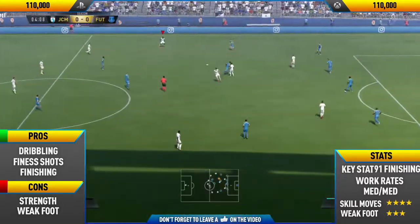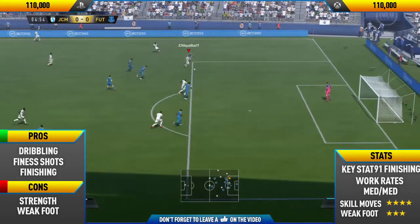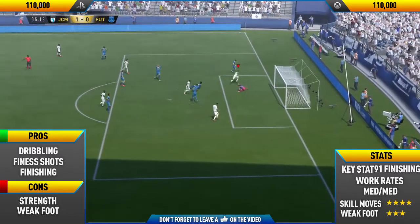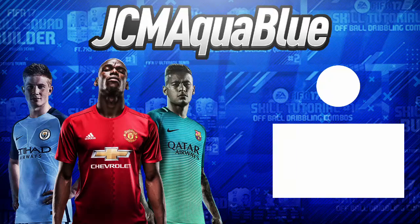Getting into his key stats: he has 91 finishing. He has medium-medium work rates, which for a striker isn't the best, but in-game it honestly just felt like he had high-low or high-medium work rates — it didn't really make much of a difference to his positioning. Of course, he has four-star skill moves and three-star weak foot. So guys, this has been the review. If you enjoyed it, don't forget to smash that like button and subscribe to my channel. Thanks for watching and see you next time.